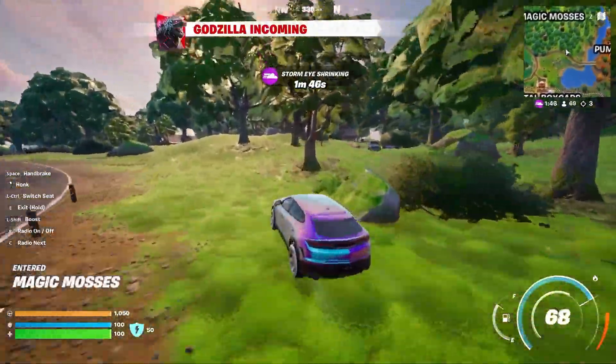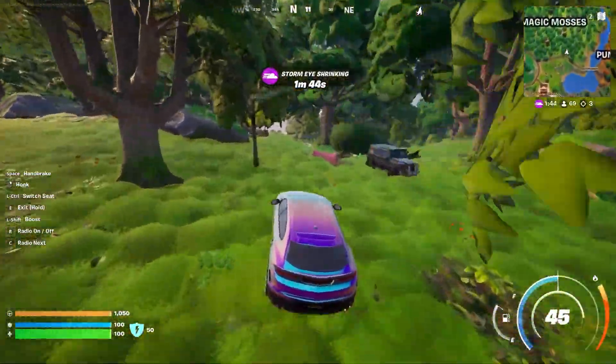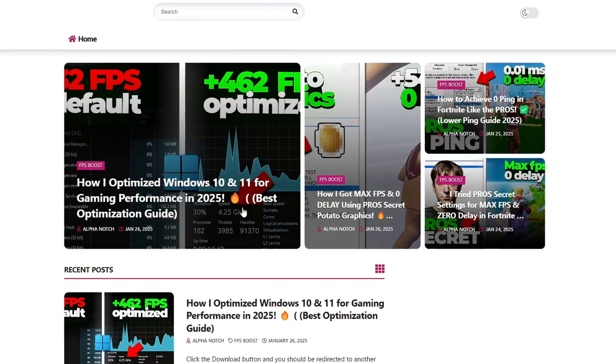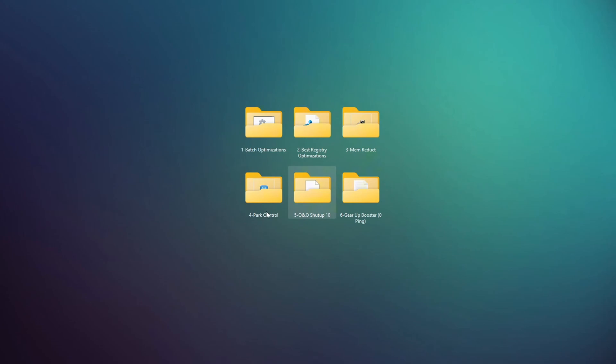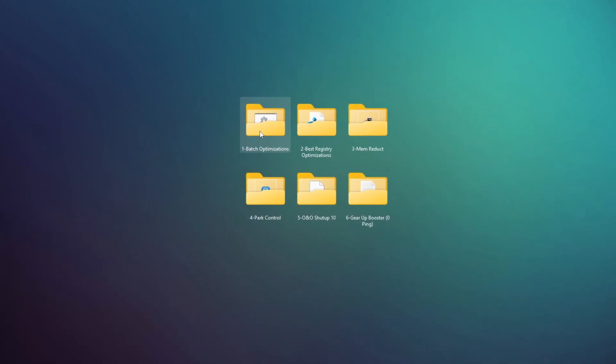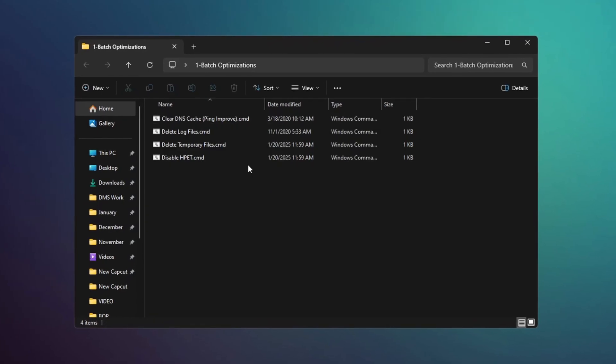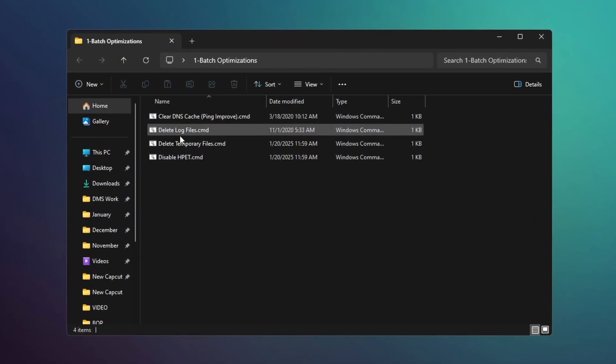Now, download the Optimize Windows FPS Boost Pack to your computer. You can get this file from my official website — link in the description. Once you have downloaded and extracted the pack, open the folder called Batch Optimization and run all the batch files one by one. Don't worry, these files are safe and are made to improve your computer's performance.